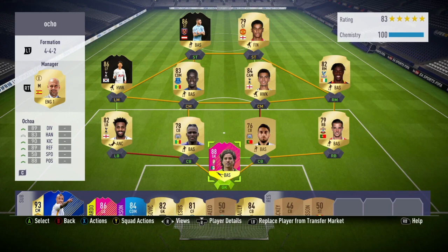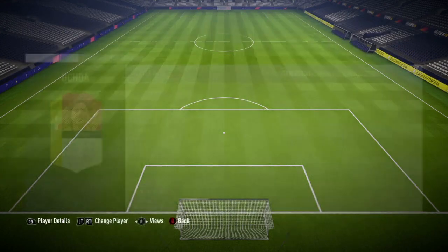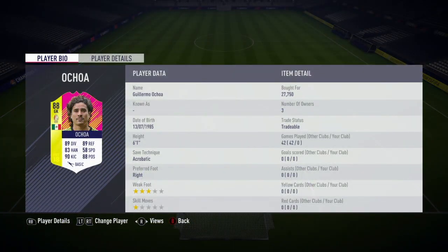As you can see on screen, this is the team I used him in, starting of course with Ochoa in goal. Cedric, Hosu, Mboggi and Rose in defence. Son, Gea, Ali and Zaha in midfield, with Jesus and Rashford in strike. Ochoa is 6 foot 1 with the acrobatic save technique. He's right footed and has a 3 star weak foot and 1 star skill moves. I used him in basic, gloving and cat chemistry styles, and for me he played the best with cat.